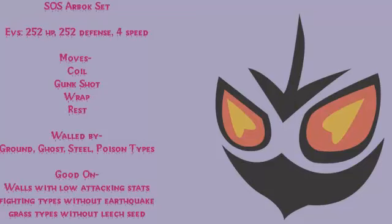His moves are Coil, which increases Attack, Defense, and Accuracy. The accuracy boost is very important because it boosts the accuracy of Gunk Shot. Gunk Shot has very low accuracy but extremely high Attack power and a 30% chance to inflict poison, so it's not a move to be underestimated — unless you're a Steel type, then you can do whatever you want to it.